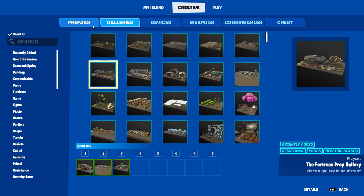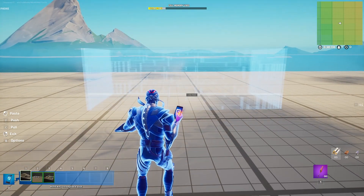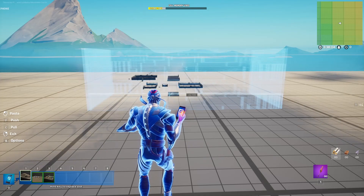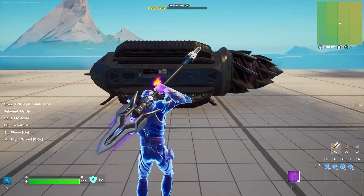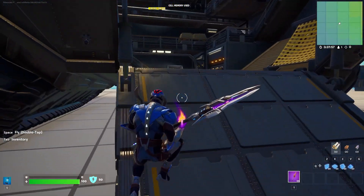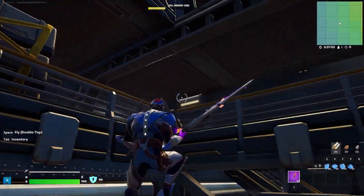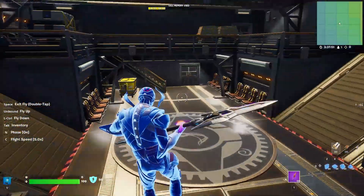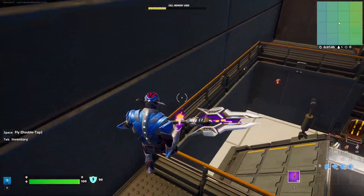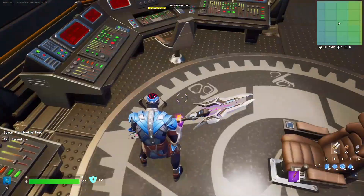Let's get to the glitch. If we pull out the Fortress here it looks pretty normal. Let's place it down here - and this looks just like the Fortress we have in the actual game with Dr. Slone. Looking pretty good, you got all the stuff here, a bunch of new props and walls which I love, and we also got the Prop Mover device.